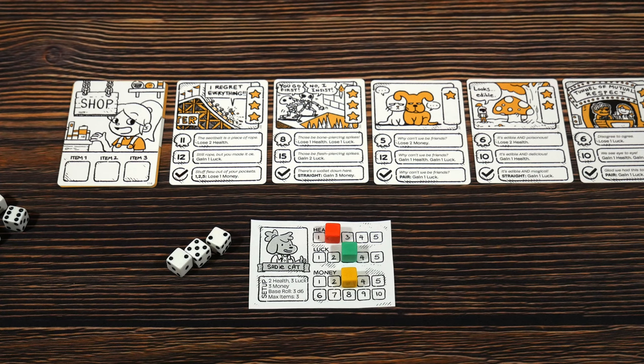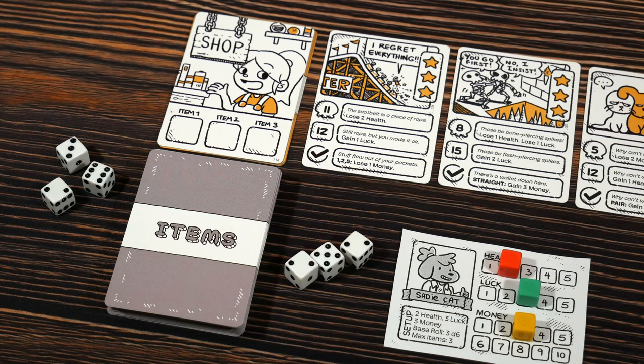It's worth mentioning that the cubes will not be used in the final version — there'll be fancier components to do the tracking for you. The dice used in this prototype are a smaller size; in the final version, they'll be a standard size D6. Grab the item deck, give it a shuffle, draw two cards, pick one to keep, and put the other one at the bottom of the deck.